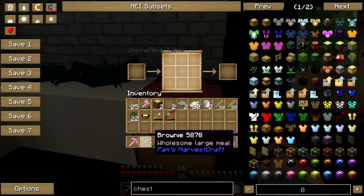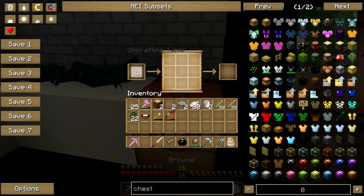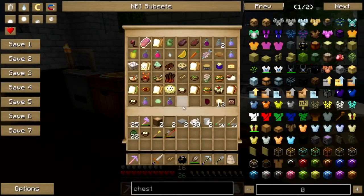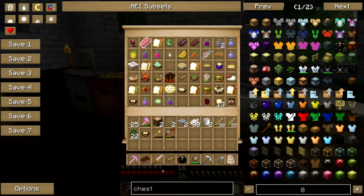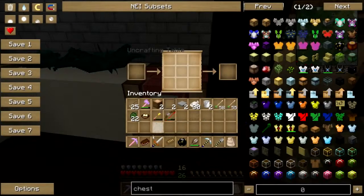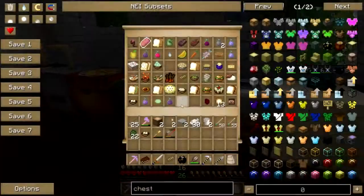We're going to attempt to unbake a brownie. That doesn't work. Okay, cherry chocolate coconut bar — that doesn't work either. Well, poop. It was worth a try.